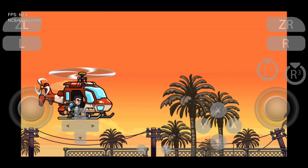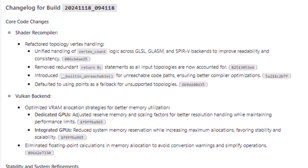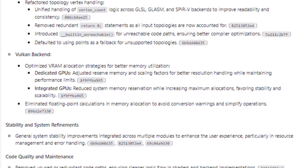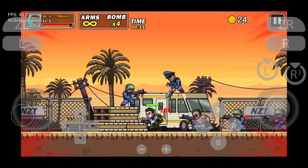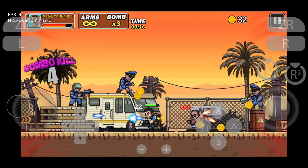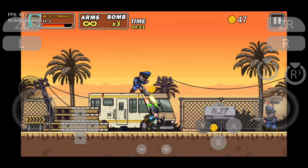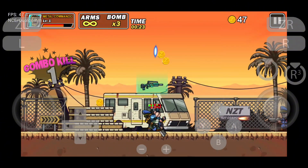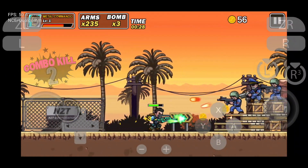In the latest update for Citron, there have been some exciting improvements — a major performance boost for devices with 8GB of VRAM. This update allows better RAM usage management, significantly improving performance for demanding titles. For those with 12GB GPUs, the developers are working on tailored improvements to take full advantage of your hardware. The graphics code has been simplified, which means games run much smoother and look even better than before.